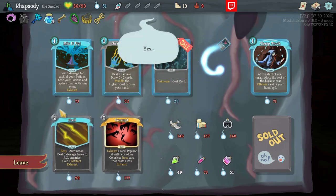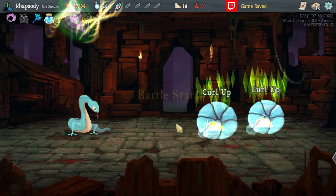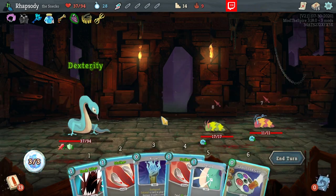Get out of here. Let's take a vulnerable card as well as one-cost card. Just giving ourselves a couple more outs in the deck — a couple more chances to generate outs, rather.